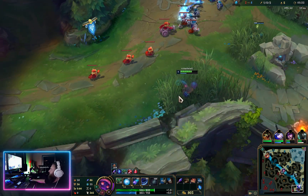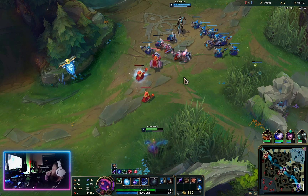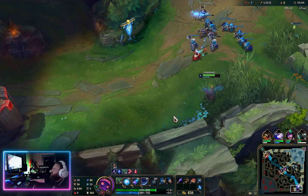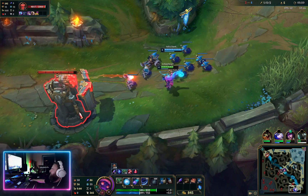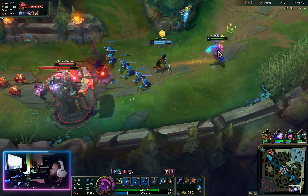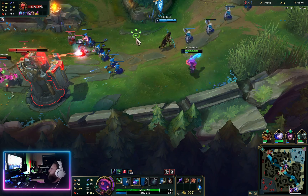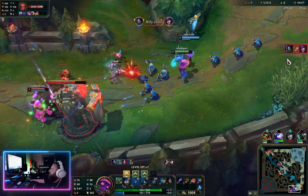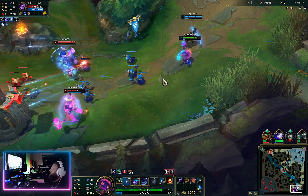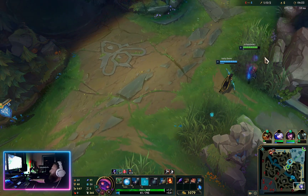Did I get an assist? I did get an assist — I thought it had been too long. He also sent Tristana back; he'd probably get a turret plating or two. Got him again — man, this guy is easy to get with everything. I don't think I've missed him with my abilities yet, except for when they were both under tower and I was kind of getting bombarded.